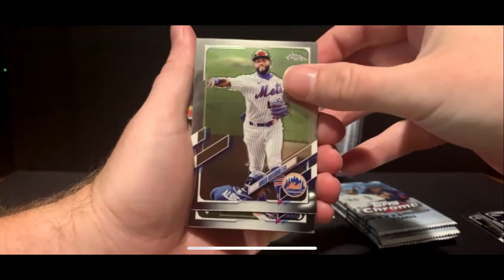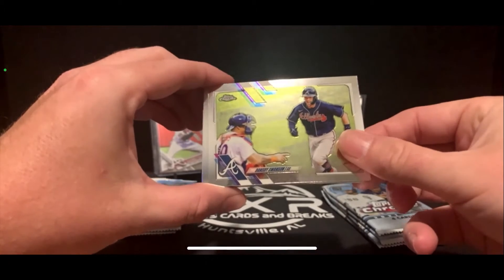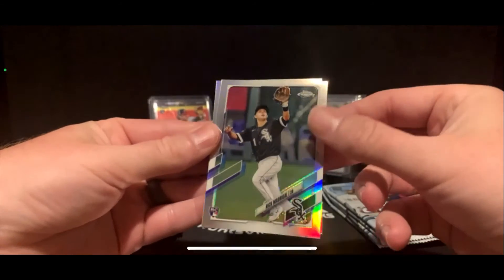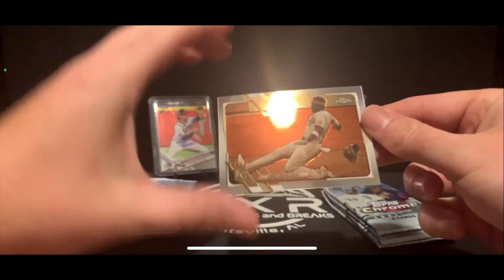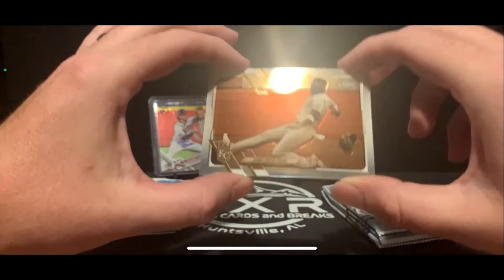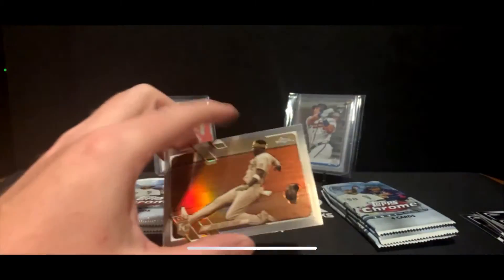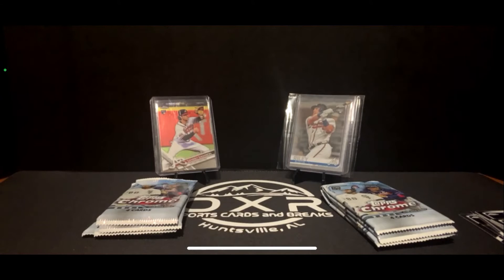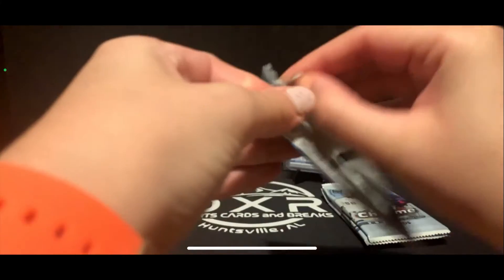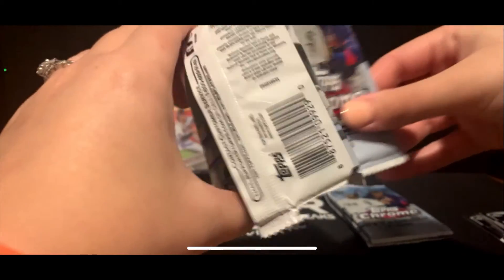These packs are tough to open without damaging the cards. Host pulls a Dansby Swanson and another Nick Madrigal silver refractor — pulling him a lot. Last sepia is a Jorge Soler, who plays for the Braves now. Discussion about how he hit a massive three-run homer the night before against the Giants, who have the best record in the league. The sepias are cool but difficult to read.